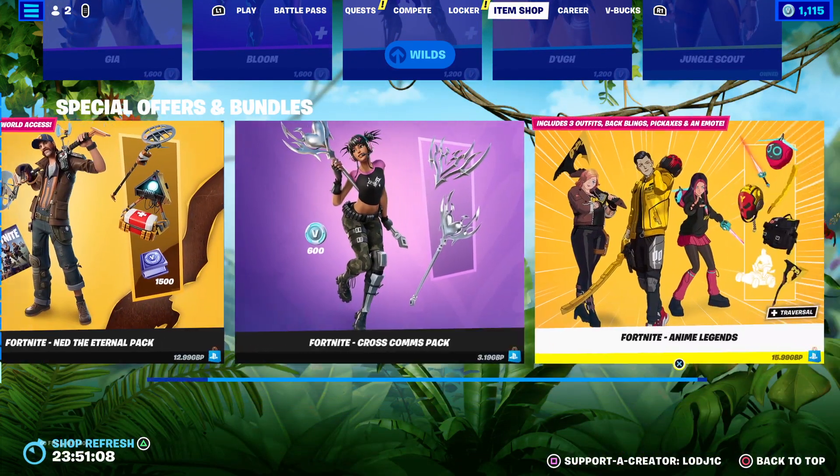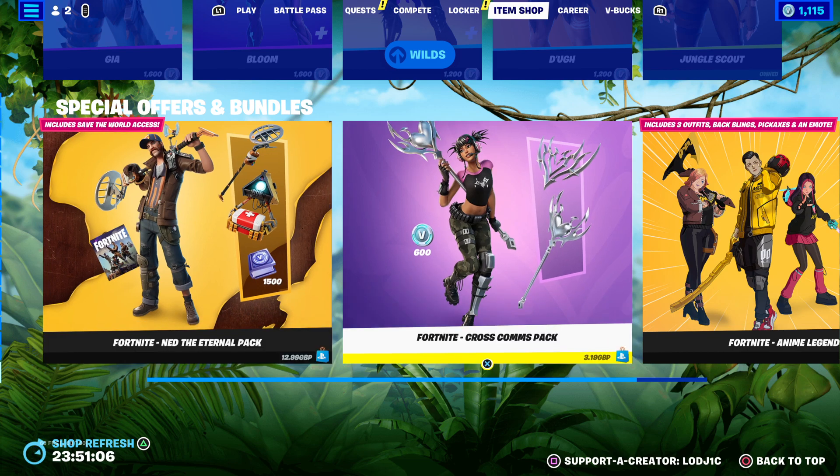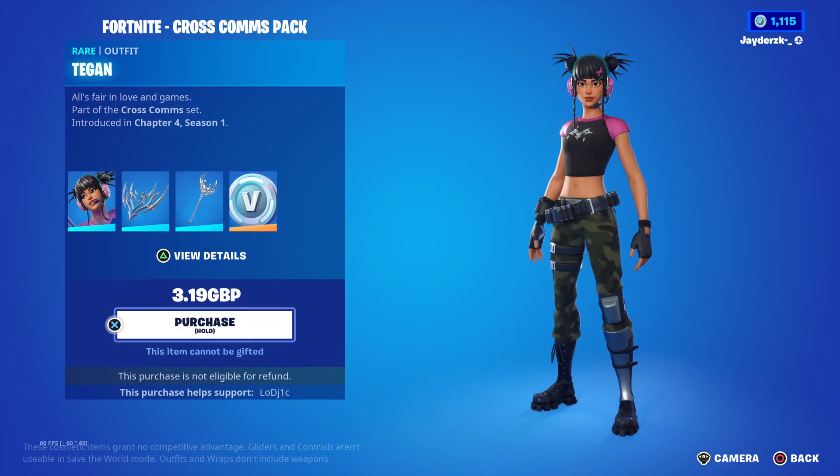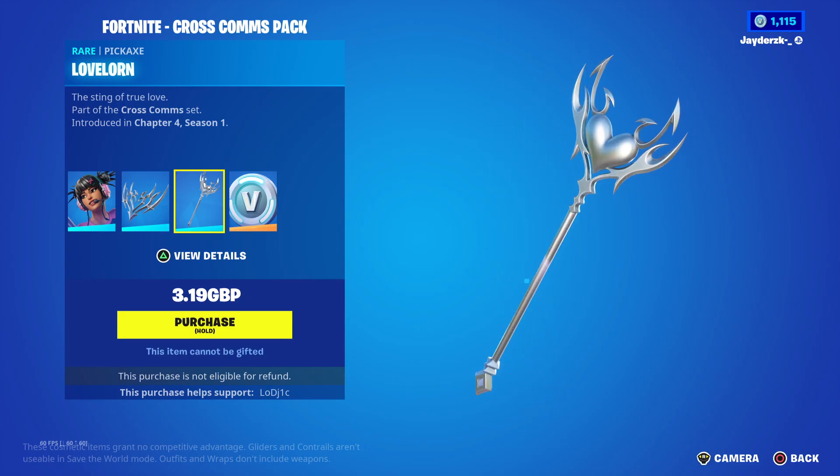Now, the starter pack that is currently out is called the Cross Comms Pack. It costs £3.19 and comes with 600 V-Bucks, a skin, back bling, and a pickaxe.